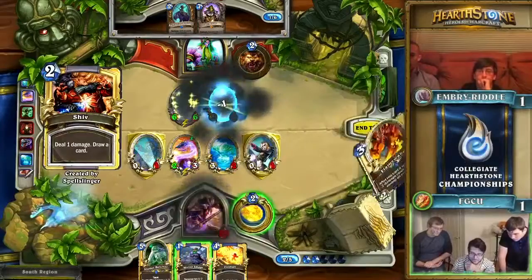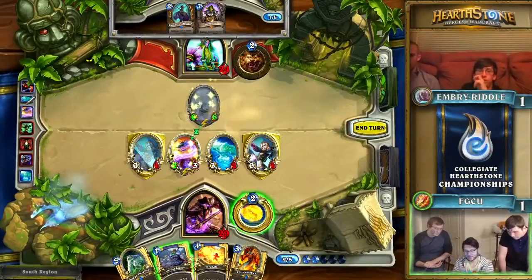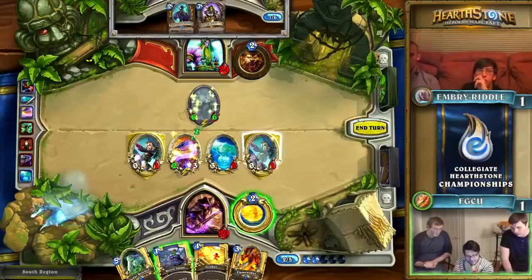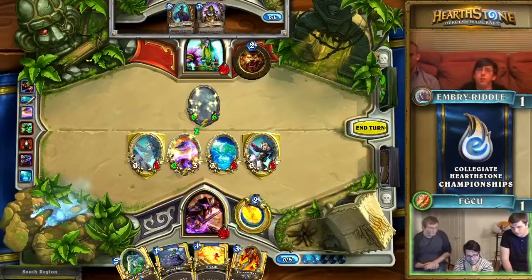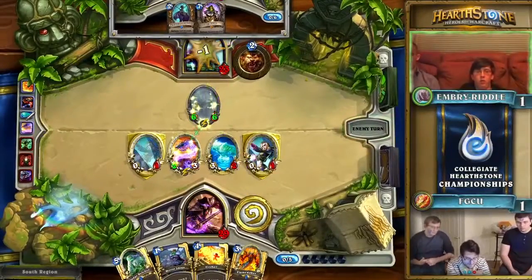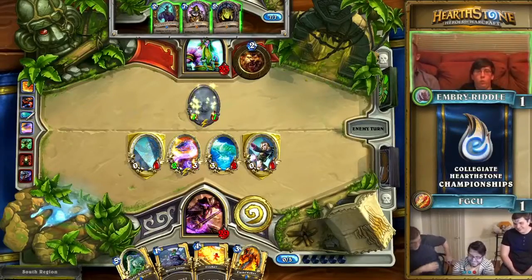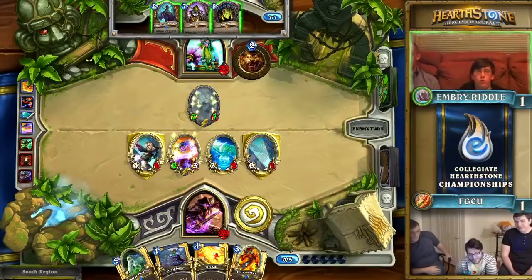It looks like they're going to continue to check the board position as much as they can. Every single time they extend their minion lead, it creates a big problem for Embry Riddle. Druids don't handle a ton of pressure very well — they usually like to go minion for minion, but when you get so many out, they just don't really have an effective way to push through.